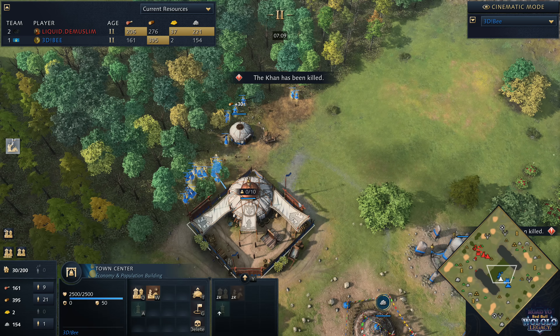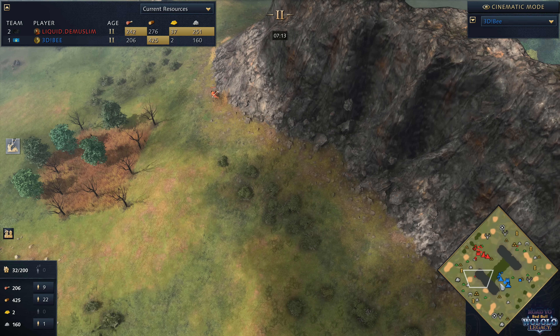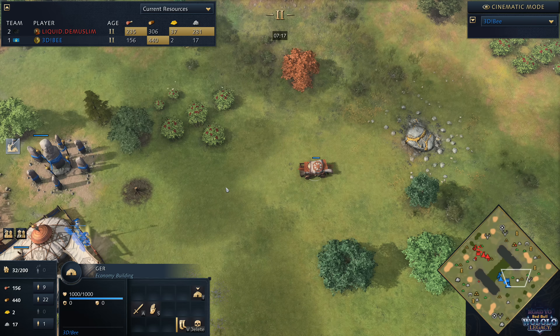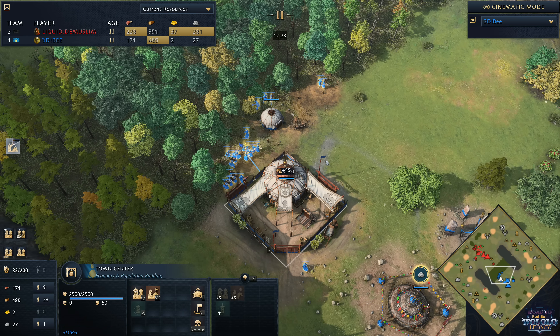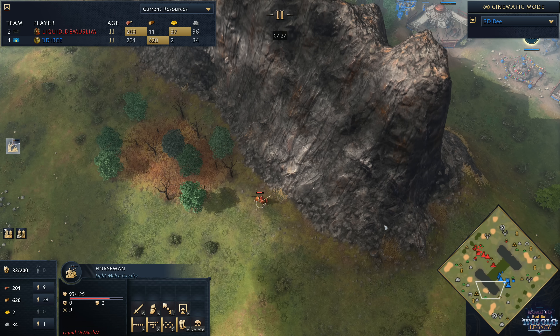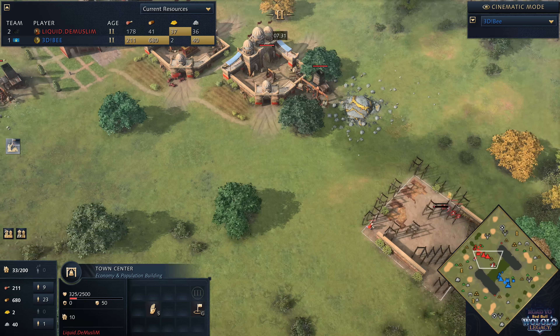And it can feel a little bit bad. It reminds me similarly of the French — when you're playing up against the French it's almost like you feel burdened to put either an outpost or a barracks with spears. It's like you have to do them, otherwise you are just, blink and you are going to miss it. Your villagers are going to die or you're going to just run idle. I feel the same thing for Demu here. But yeah, I digress.